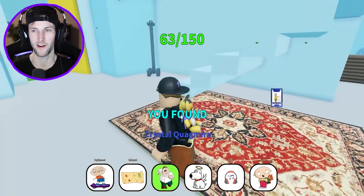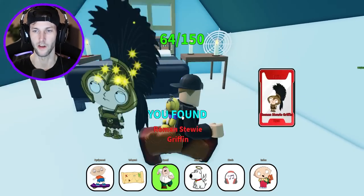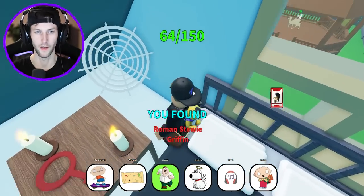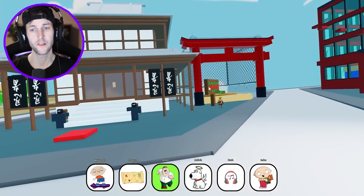Crystal Quagmire — is that supposed to be his mom? Maybe he lives with his mom. Stewie is up here and he's dressed like a Roman. Roman Stewie Griffin — nice. We got the red key, so that'll open up the Dojo. This game is lit. Maybe we can teleport there — it's on the teleporter.